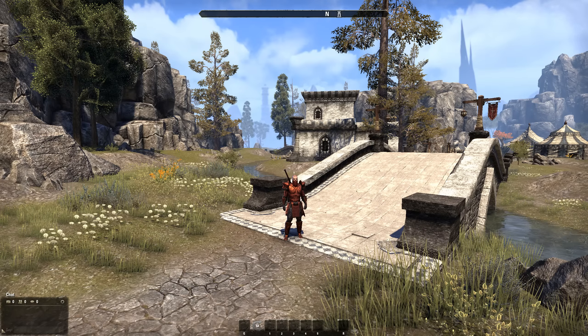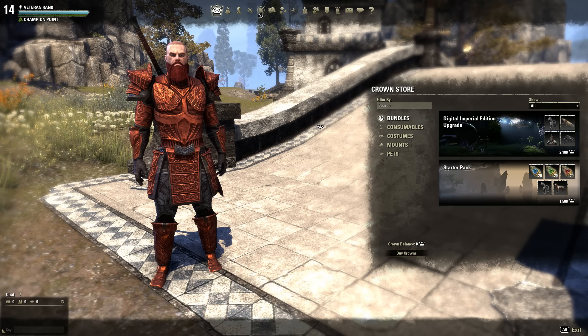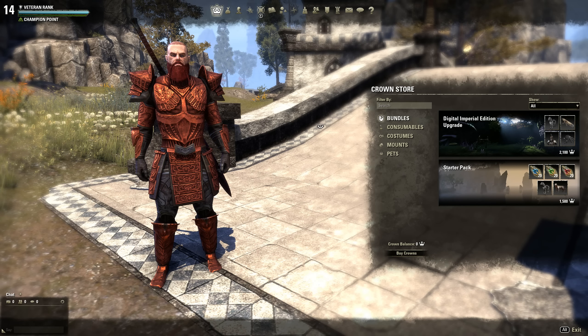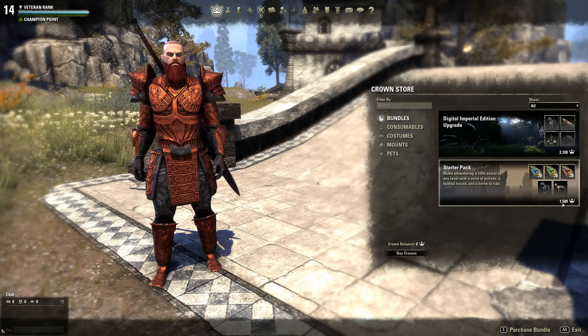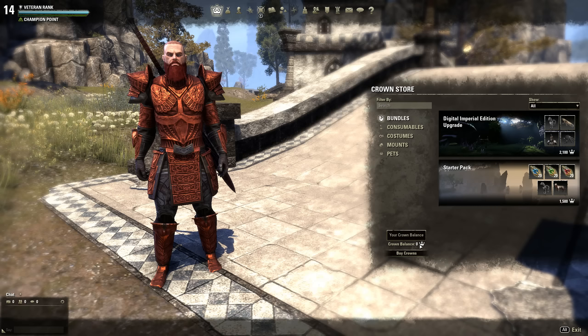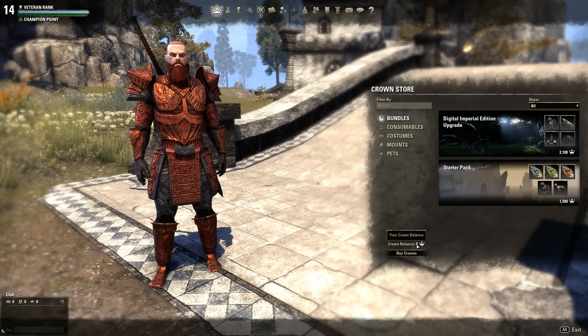To pull up the crown store it's the comma key on your keyboard. It looks like there are some bundle things you can get — this one is 2100 crowns and this is 1500. I have zero crowns; I don't know why, because I thought everybody on the test server was supposed to have some to test it out.